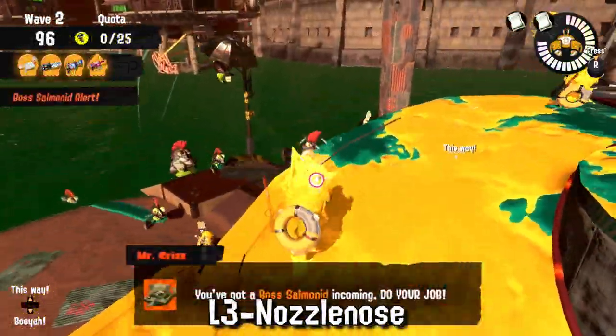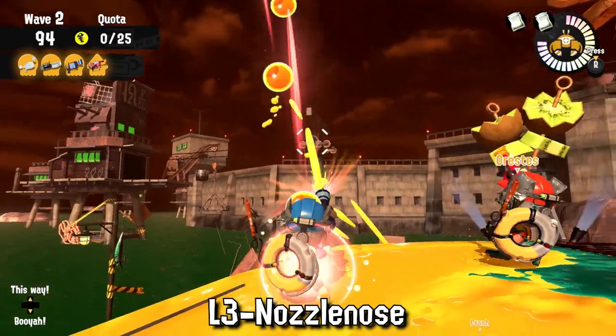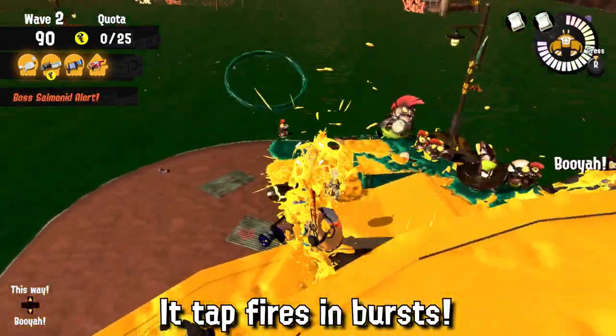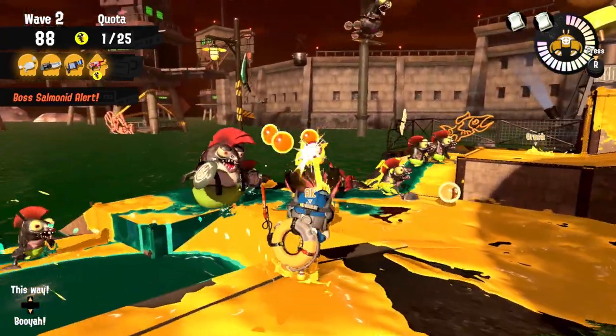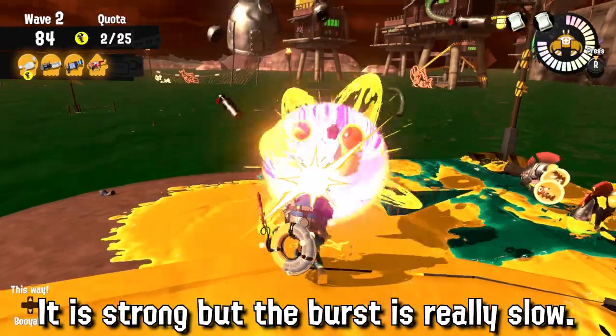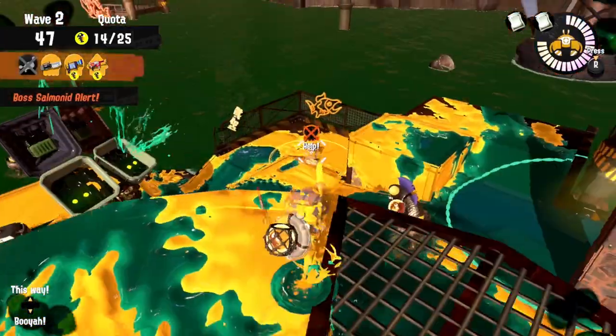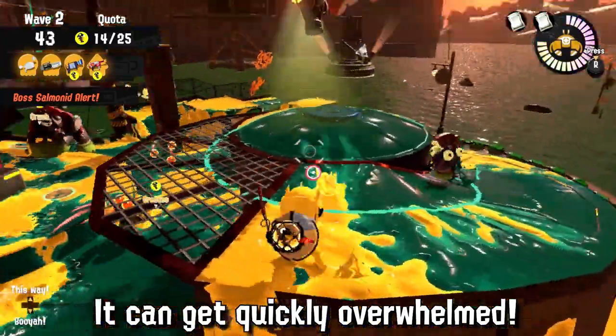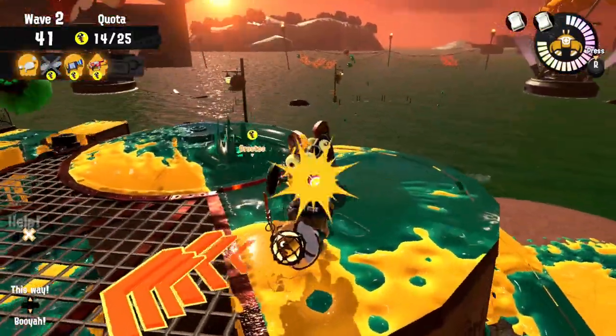The L3 Nuzzlenose is a burst-firing weapon, which makes it a pretty awkward shooter to use in Salmon Run and it just really lacks proper firepower. It's decent against most bosses so it doesn't struggle too much there, but because it's burst-firing it handles stressful situations worse than normal shooters and can quickly get overwhelmed, especially against lesser Salmonids. I recommend staying at range with it and staying away from the shore if possible.